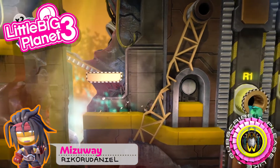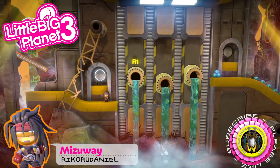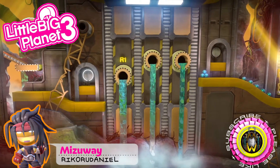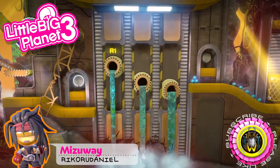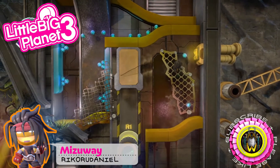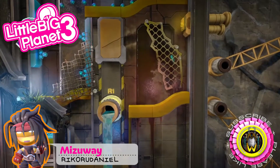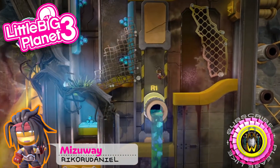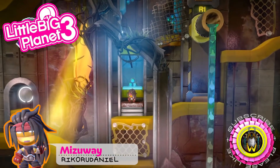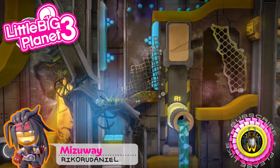This week's Team Picks we've got Mizu Wei, the first part of Rikuru Daniel. It's a really amazing looking level. It's actually quite old — from the beginning of LBP3, that's when this level came out. It's quite surprising that such an old level has gotten team picked. But I'm very glad it has because when we first played it, it was amazing. We thought it would get team picked, just taking its time — clearly it's taken a long time before Steven got around to team picking this.